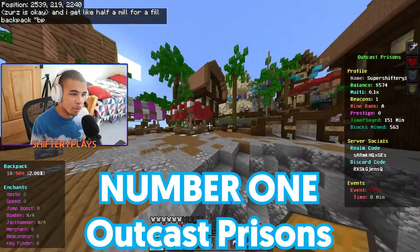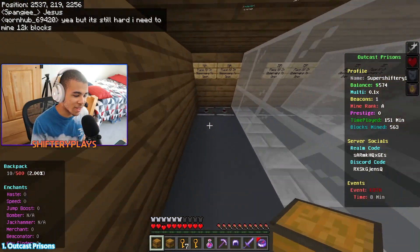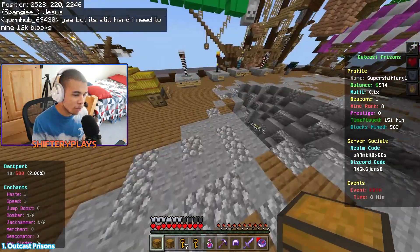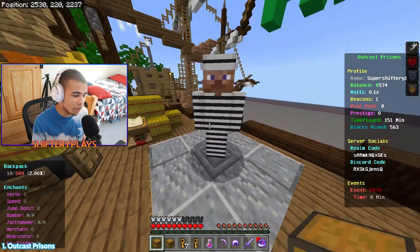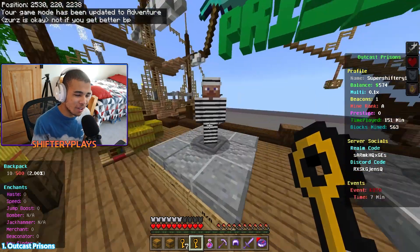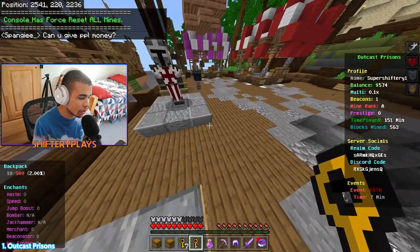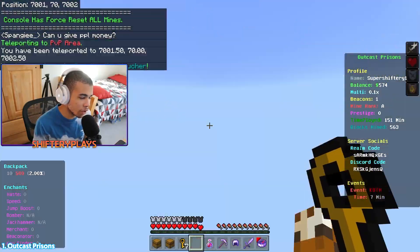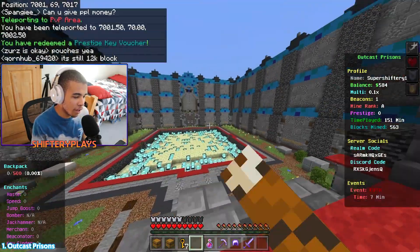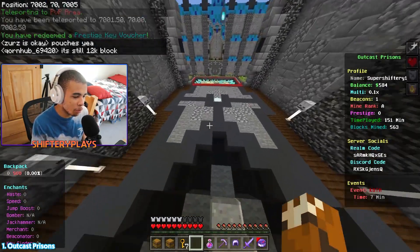Coming in at number 1, we have Outcast Prisons. This is actually a good realm. As you guys can see, right here is the money trading room — I actually got that wrong one time and thought it was a kit opening room. We have a ton of different features. We don't own a cell yet so we can't go anywhere, but we can talk to this guy over here and he's going to let us go to a mine. This is going to be the PvP mine — if we drop down, we can easily get good loot, but someone's going to try to kill us and they can easily get money off of us.